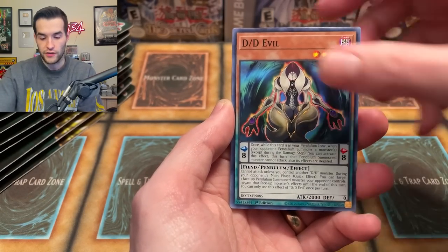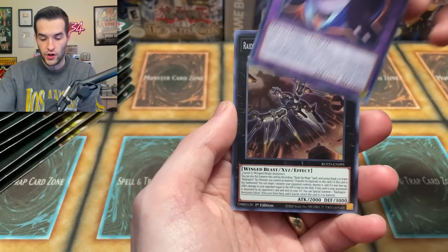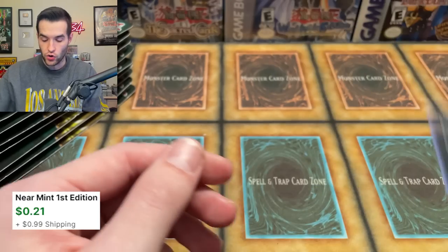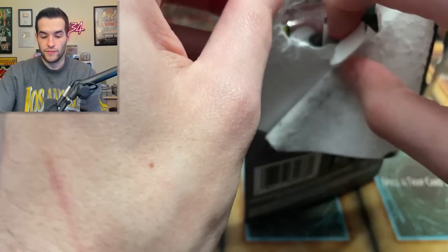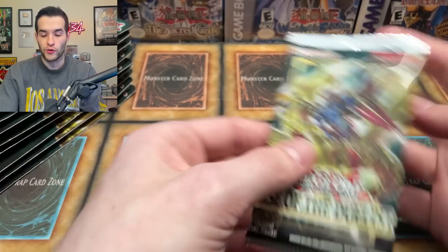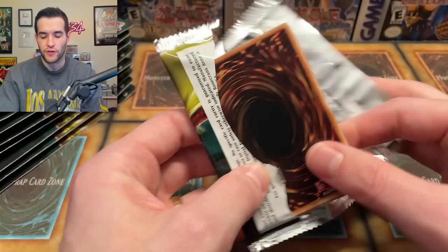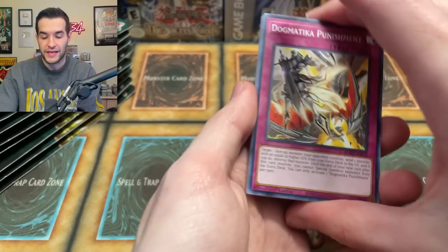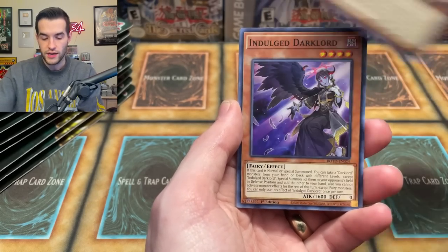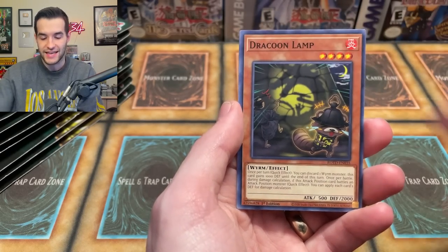We got Iron Punch, Haunt Claire, DD Evil, Melfi Tag, Spyro Reborn, Dracoon Lamp, Fright for Cruel Whale, and a Raid Raptor Revolution Falcon Air Raid. This experiment's not turning out so well for encouraging people to open these up. If you're ever looking at older packs — Rise of the Duelist, Battles of Legend Armageddon, stuff like that — those are really expensive and usually not worth opening unless you hit a really high-end chase card, like the 10K Dragon.